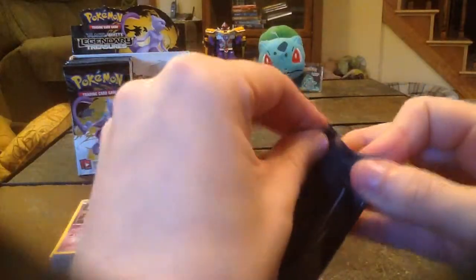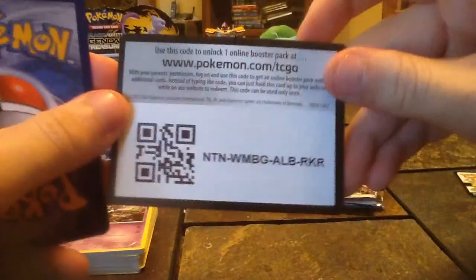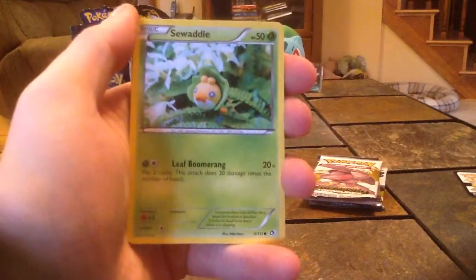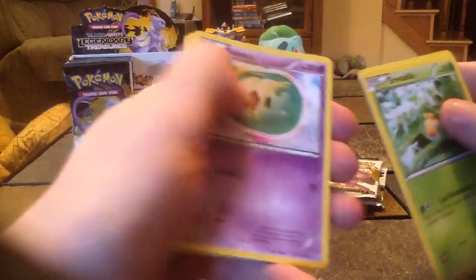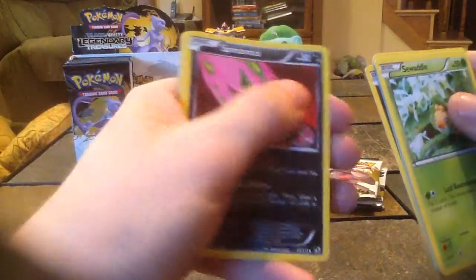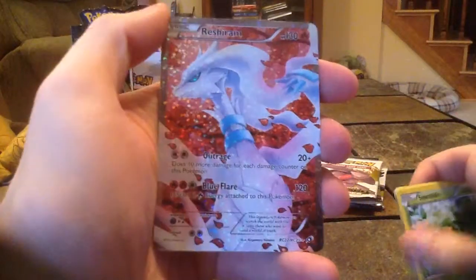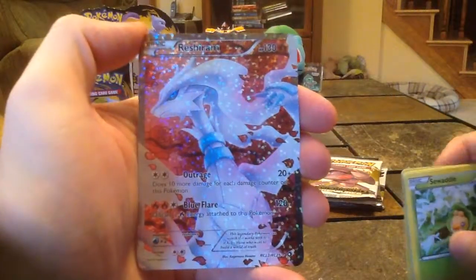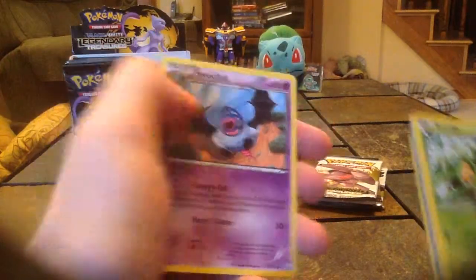So we've got four more packs left now. Still hoping for a gold card. Next pack is Ember Zekrom. Another code for someone. So for this pack we have Swaddle, Woobat, Solosis, Gible, Spiritomb — oh, that's a Reverse Holo, almost missed that — so Reverse Holo Spiritomb. A Tangrowth. Reshiram Full Art — another Radiant Collection one, and this is another one I did not pull at the pre-release. That's awesome. Then we have Audino, Swoobat, and a Bianca Trainer.